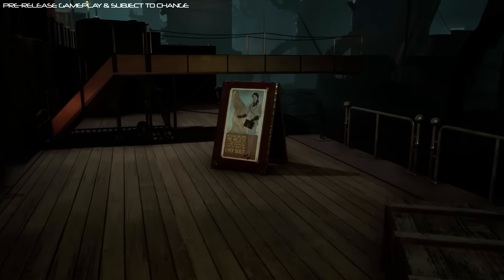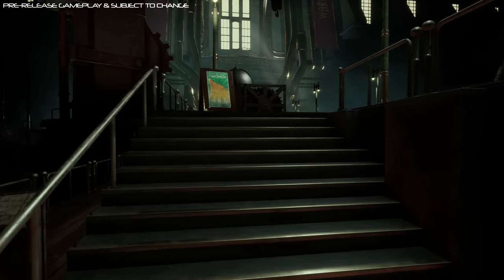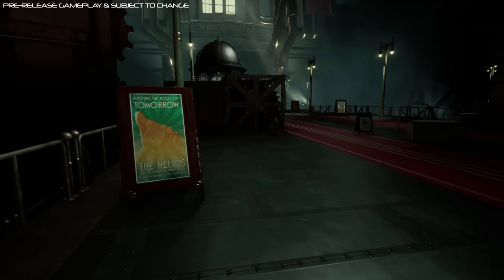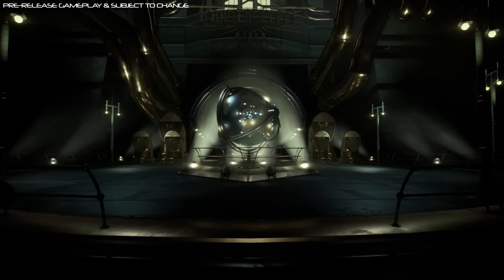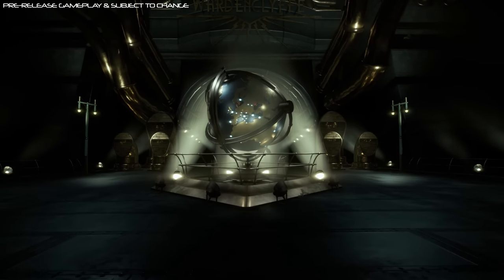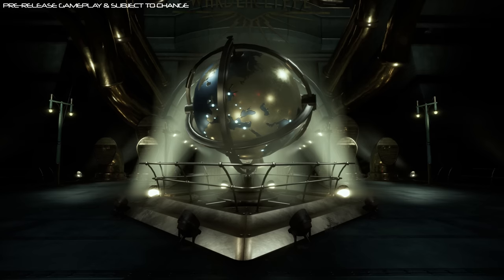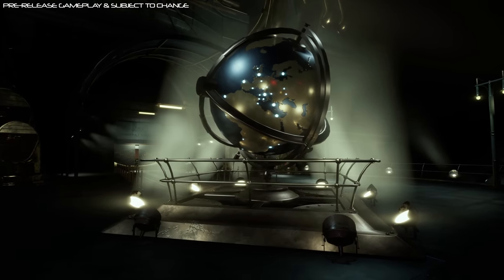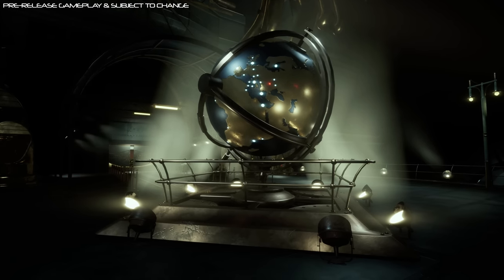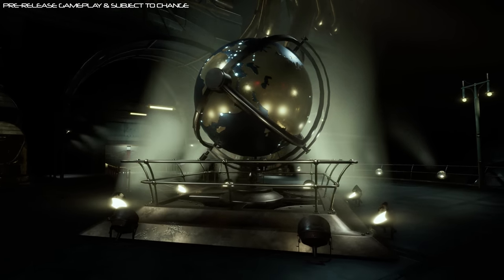In Close to the Sun you play as a young lady named Rose who arrives aboard the Helios after receiving a letter from her sister Ada. The Helios is supposed to be the biggest ship to ever set sail, designed and built by Nikola Tesla himself to be a place where all the world's greatest minds could come together in the hopes of building a better future. Unfortunately for Rose, as you start to explore, it quickly becomes apparent that things aren't going quite as planned, and you will need to try and reach your sister Ada and escape to safety.